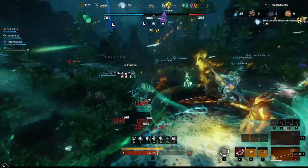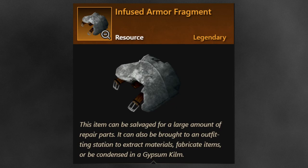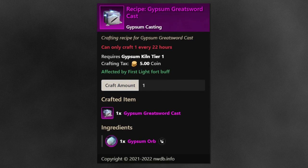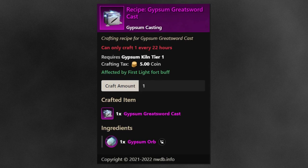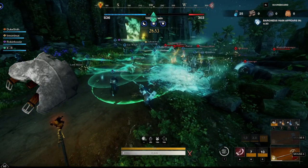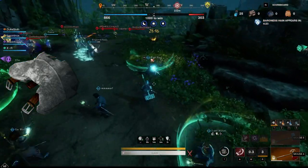Something else that could go up in price — depending on how the devs handle it — are infused armor fragments. You can turn infused armor fragments or any other infused fragments into an infused orb, which allows you to create an additional gypsum cast per day on top of the regular one via a gypsum orb. Effectively, using fragments to create infused orbs lets you increase the gear score of your greatsword twice as fast. However, as of now there is no recipe for the greatsword using an infused orb — only one using a gypsum orb. This could be an intentional time gate, or an oversight that gets corrected before launch, in which case infused fragments would certainly go up in value a lot.